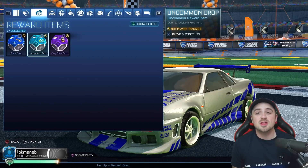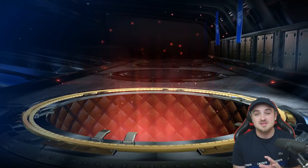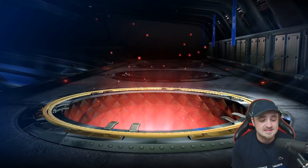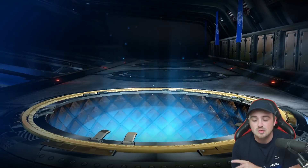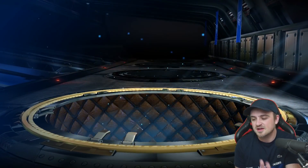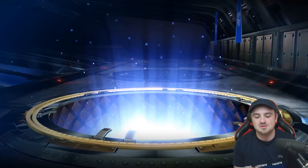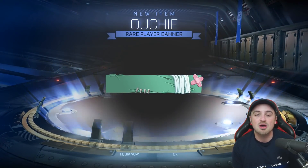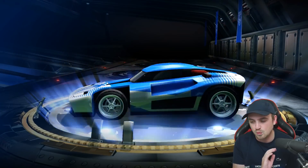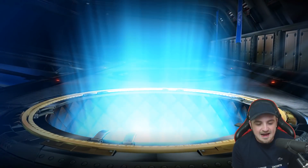We're going to start with the uncommon drops and then the rares. I have a few target items I'm going for: any painted Edgewise for the Octane, the black painted Grievance Inverted wheels - they look very very cool. Also an orange or sky blue Chromatic Hollow, those are their favorite colors. They'd also love to get painted Stern and Tunica wheels, as well as any painted Octanes or painted Standards - that's what we're going for in these drops.